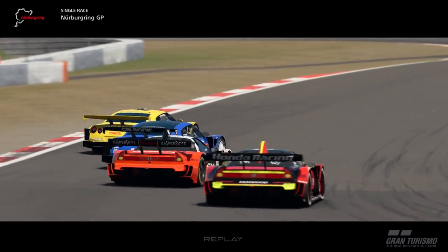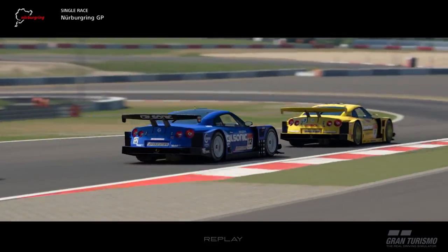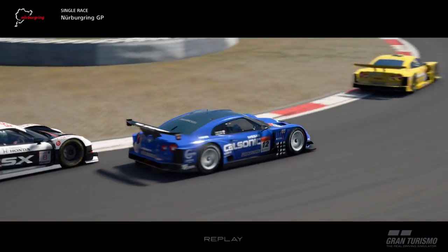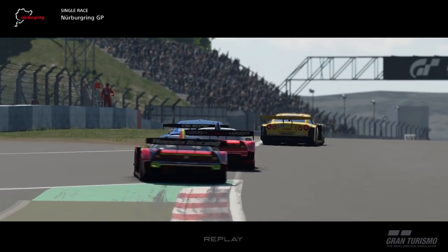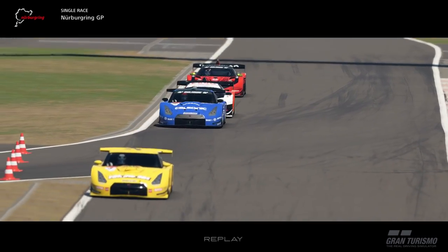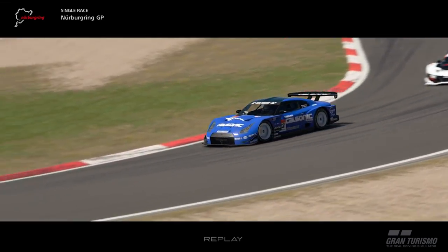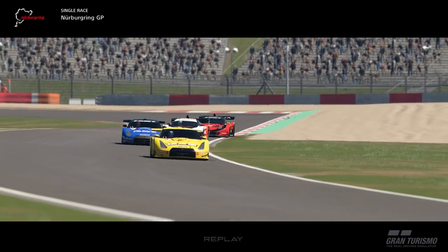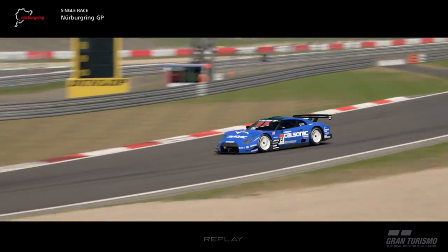Starting out, we're using the new cars that got added on the last patch. We did an open lobby where there was no option to drive anything other than the GT500 cars. Some people got the auto drive bug at the start, which is fairly common in these public lobbies. But there was a bit of a gap between the top four and all the way down to 16th that developed straight away. The top four drivers were fairly competitive — we've got Calster in the lead, myself in P2, and OP34 in P3, with a very close battle straight away from the opening lap.